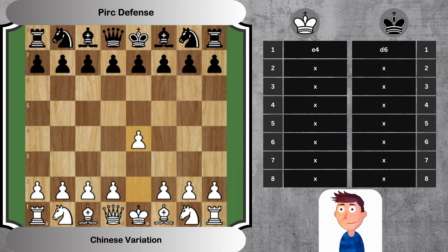1. E4, D6. White begins by establishing central control, while Black adopts a hyper-modern strategy, allowing White to occupy the center before undermining it. 2. D4, Knight F6. White further strengthens its central control. Black develops the knight, aiming to contest White's center.